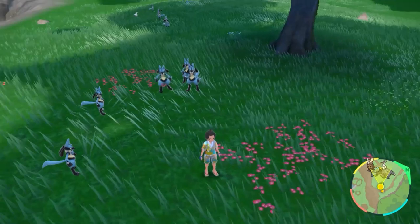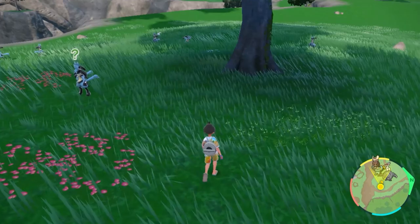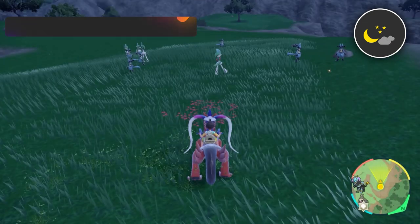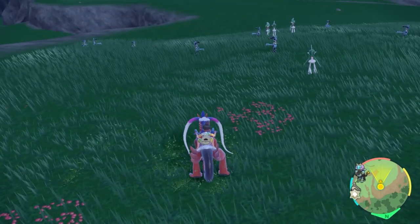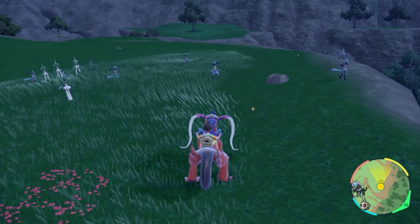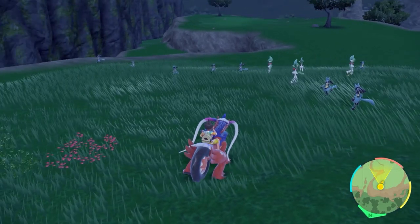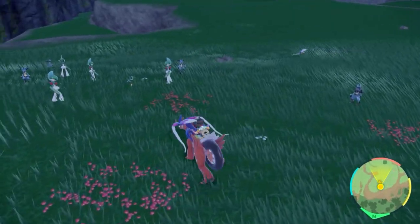Something really cool to note is that once it turns nighttime and dusk starts to set in, Gallade also spawns in this area. You can see in the footage that there are Gallade spawning here at nighttime, which makes this absolutely insane. Gallade is the third evolution of Ralts via evolution stone, so if you want to avoid evolving, just come here and hunt at nighttime. Its shiny is going to be blue, so you'll easily identify it. It's really cool that they put these two final-evolution Fighting-types together in the same spot.